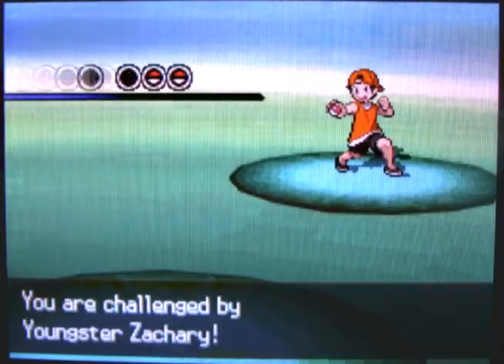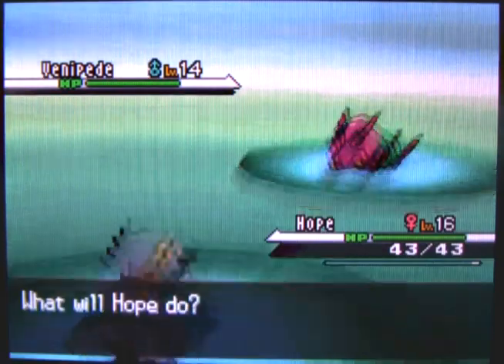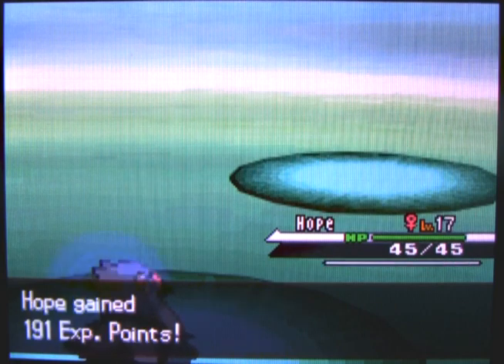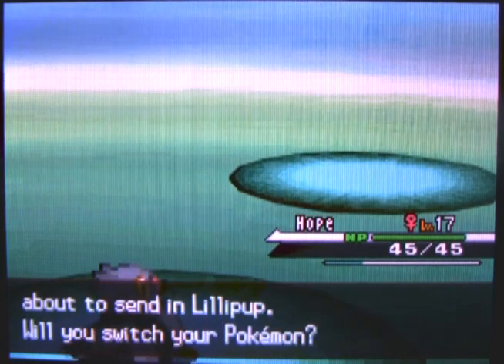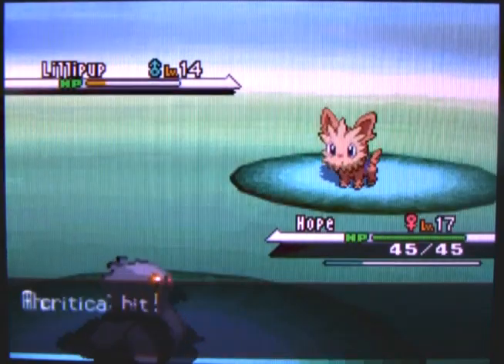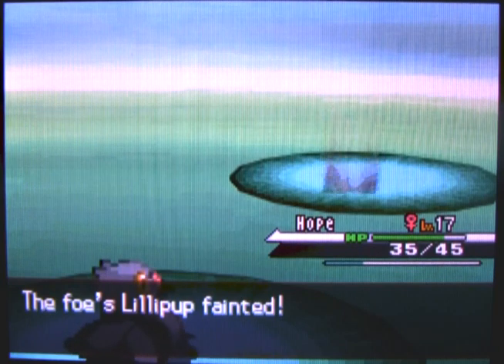Youngster Zachary has a Venipi — I've not seen one before. It's a weird Bug-type thing with something on its back; it actually looks kind of neat in that way you'd expect from a real Bug Pokémon. Hope just loves the fact that it's a Bug-type, because that means Air Cutter's going to hit extra strong. Zachary also has a Lillipup at Level 14 — and there's a critical hit! That's why I named her Hope, because I'm hoping for those critical hits.